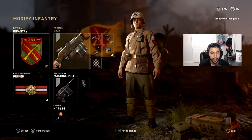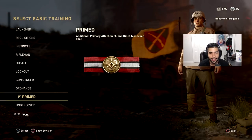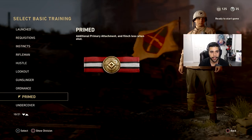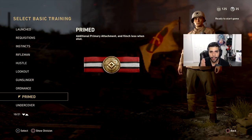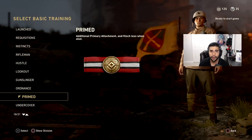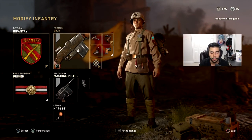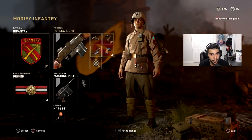For the next class we have another BAR class, very similar, but we're running Primed division. Primed is really good — it gives you another primary attachment, so between Infantry giving you one attachment and Primed giving you another, you stack up. On top of that you flinch less. That flinching thing is actually pretty effective — when someone shoots at you, your gun jumps a bit, but with Primed your gun barely bounces. It's almost like a laser with very minimal bounce.